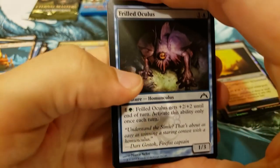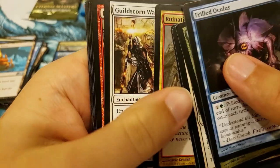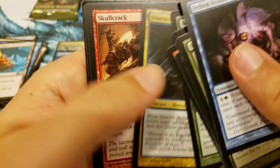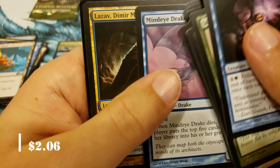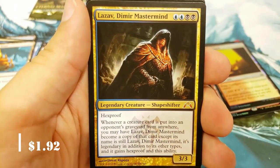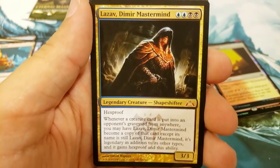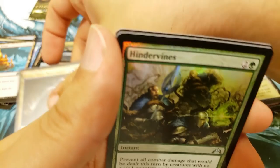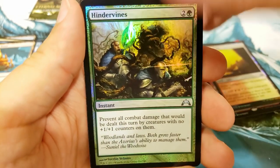We've got three packs left, one of which is going to be Gate Crash. Is there anything of any value in Gate Crash? Can you get the Shocklands? Are they in here? Man, I hope so. You can get a Mythic — Lazav, Dimir Mastermind. That's pretty sweet. And a Hindervines. Well, you got some Mythics.